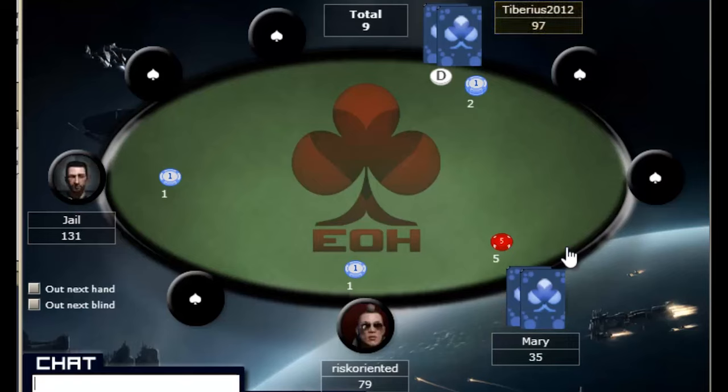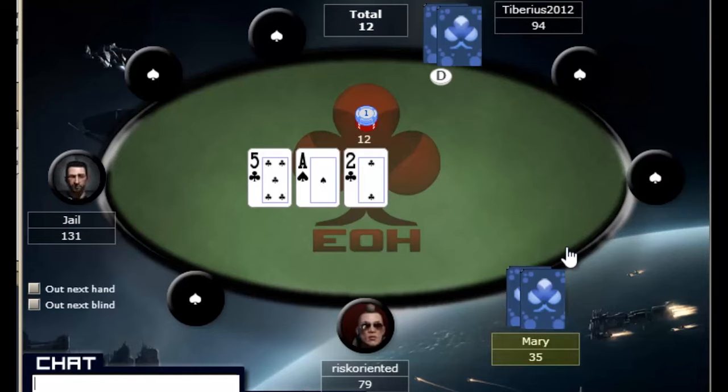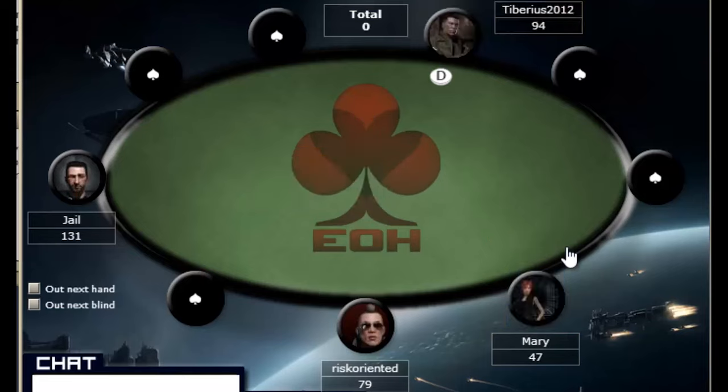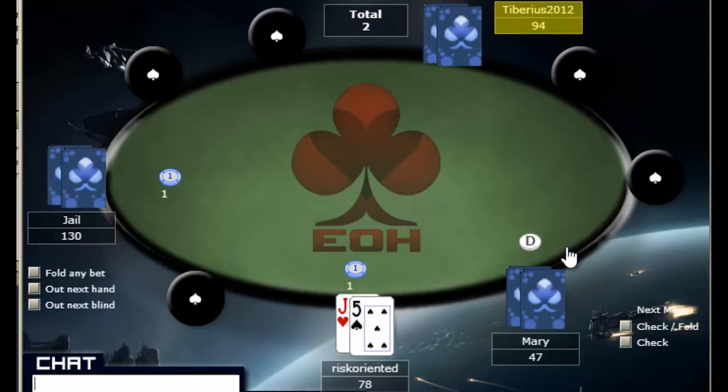Here we see Tiberius raising and Mary re-raising, and Tiberius just calls. Those are two small raises and re-raises so the pot is pretty small. Mary leads out on an ace-five-deuce and Tiberius folds. It's hard to say anything about that hand — we're not sure what the players had so we can't say either one of them played it poorly.